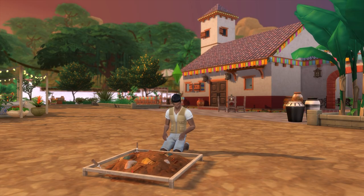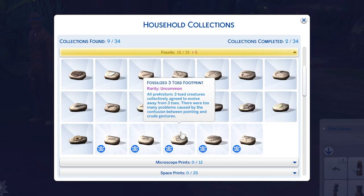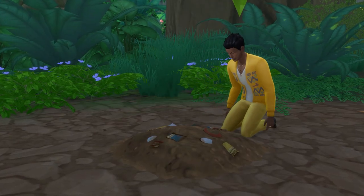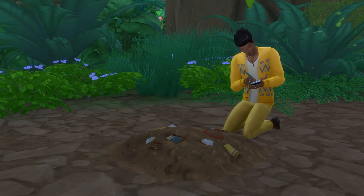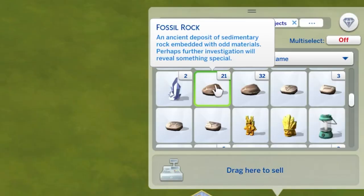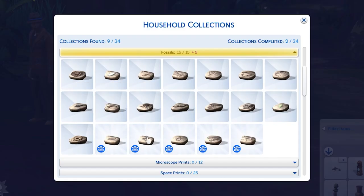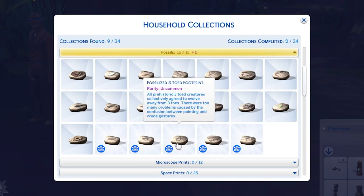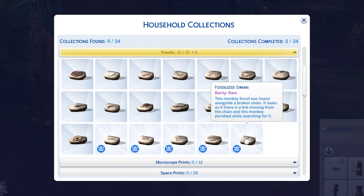The fossil collection gets quite a bit of love if you have the Jungle Adventure game pack. Not only does this introduce five new fossils, but it also brings new ways to find them within Selva Dorada. Fossil rocks found in Selva Dorada look identical to those in other worlds; however, those found in Selva Dorada will exist in their own stack in your sim's inventory and are slightly different. Fossils found in Selva Dorada have a chance to give one of the five additional fossils brought in with the game pack, while fossils found in other worlds don't.